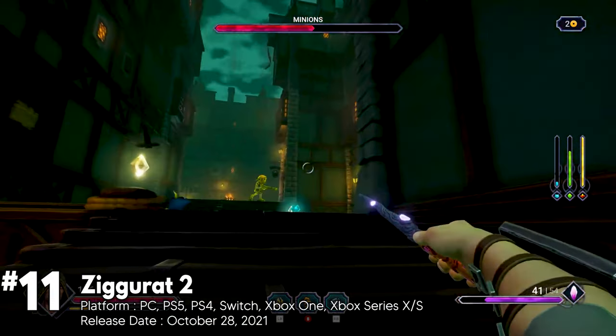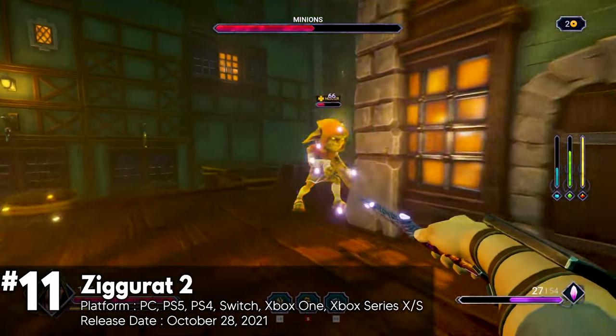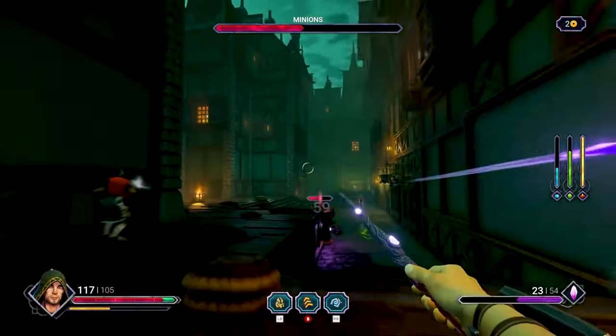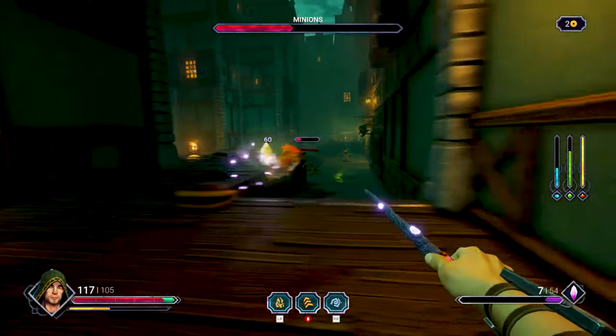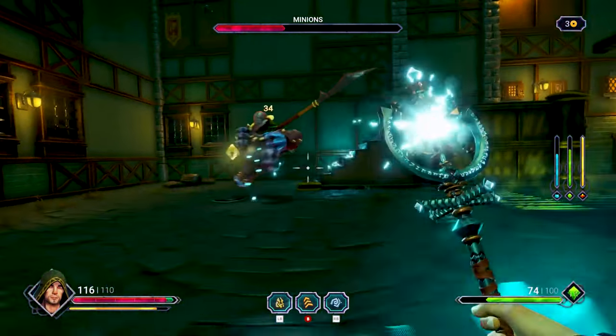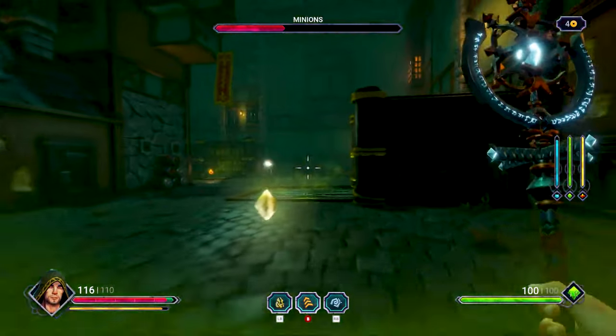Ziggurat 2, the sequel to the cult classic 2015 dungeon-crawling FPS, is a first-person shooter roguelite that builds on everything fans loved about the original. The gameplay is where the magic happens. The game offers several modes — three classic modes, campaign, and daily challenge — ensuring there's always a fresh experience waiting.